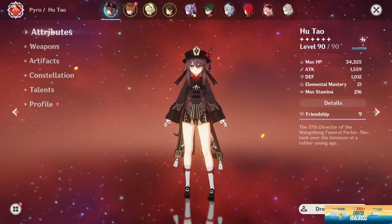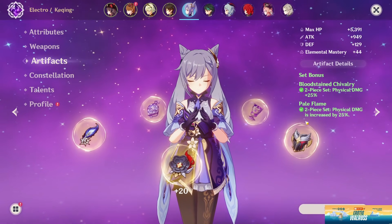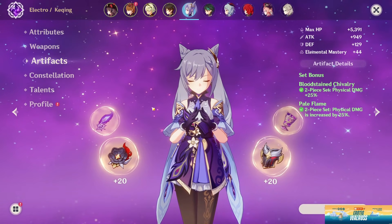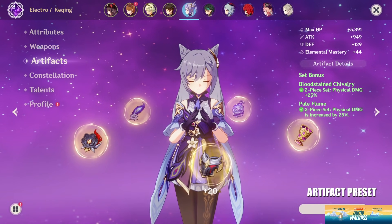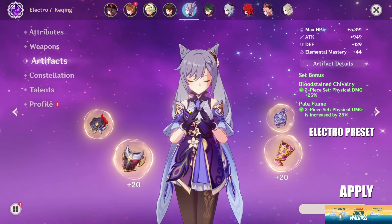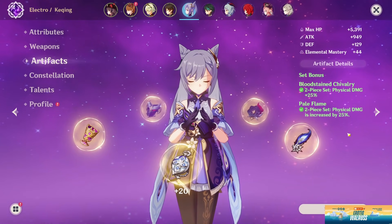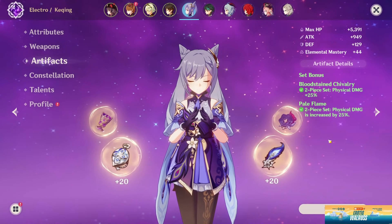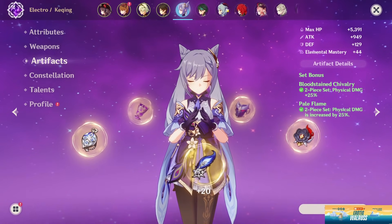The artifact quick save feature is just a way for you to access your artifacts. So let's say I go into my Keqing right now — I'm running two-piece Bloodstained and two-piece Pale Flame. What if I want to switch to electro Keqing? There'd be a button somewhere in the artifacts screen that says 'artifact preset,' you click it, a list jumps out, you select 'electro Keqing,' click apply, boom, done. Or if I want the four-piece Pale Flame physical DPS set, I just click it and it applies because I set it that way.